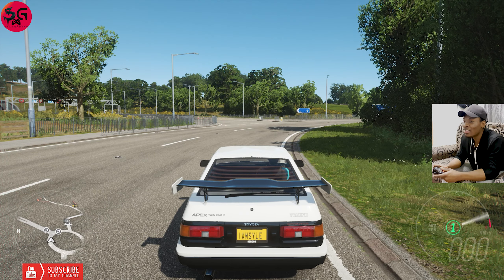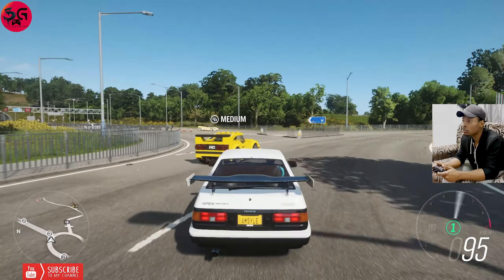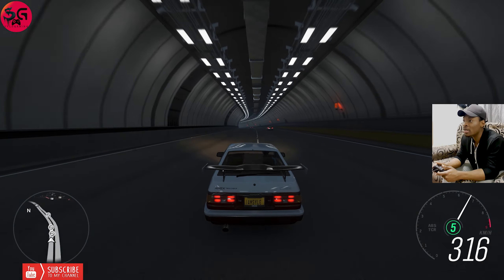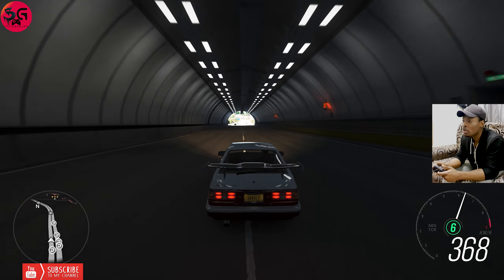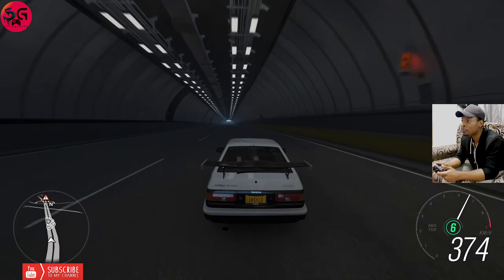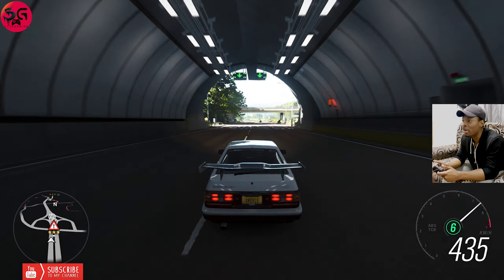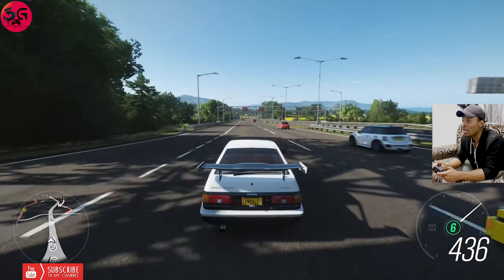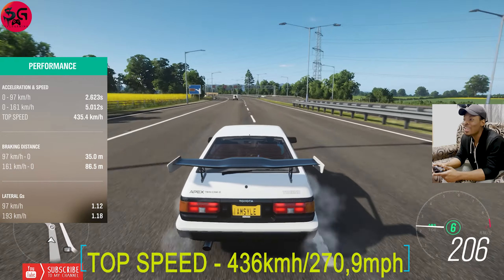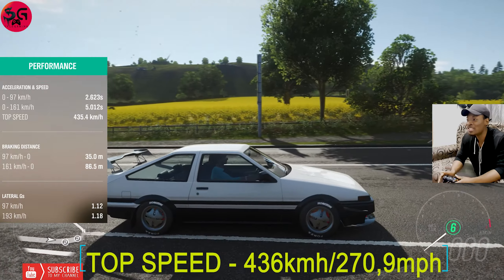Just listen to that. I've kept the traction on for all cars because these cars are really, really bad with their handling. I need to try and stay focused to get the best out of it. I know that run wasn't good, but let's see what we're still going to get. We've seen 35, 36 — 436 kilometers per hour with the 1985 Sprinter Trino GT Apex.